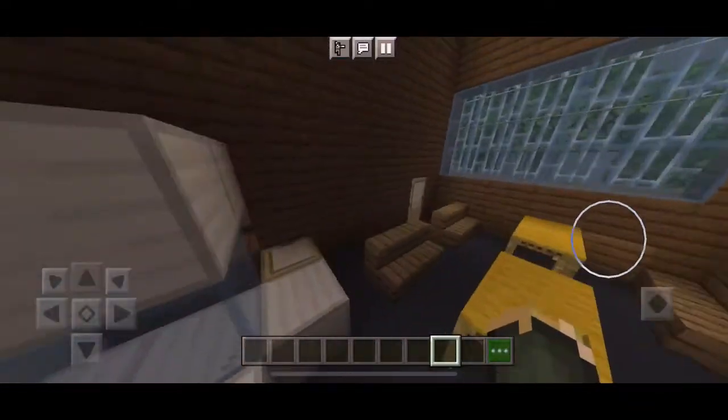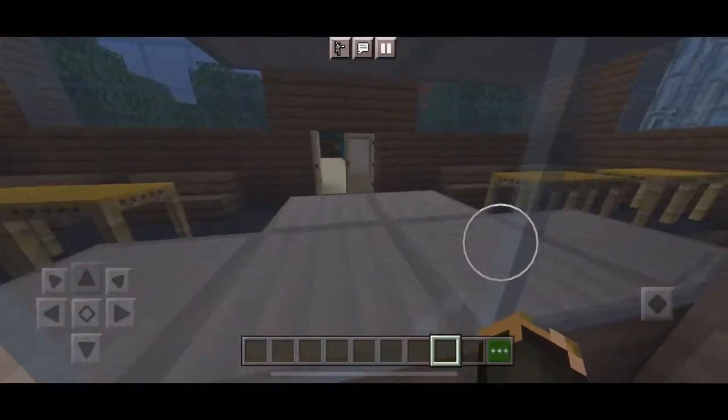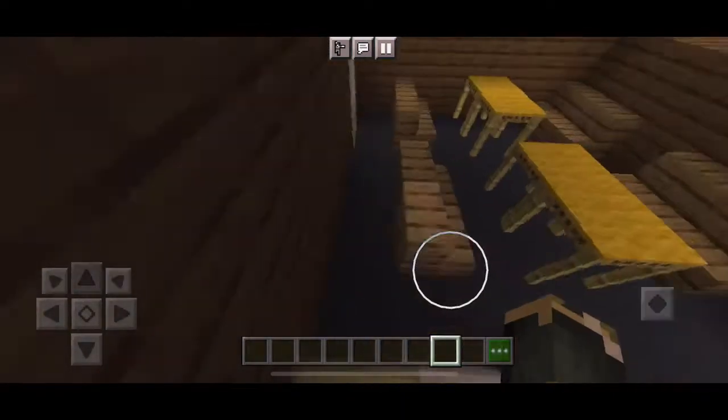This is like where Squidward sits, and then he gives the orders and gets orders right here, and then gives them to SpongeBob in the back. We'll go look in the back now.